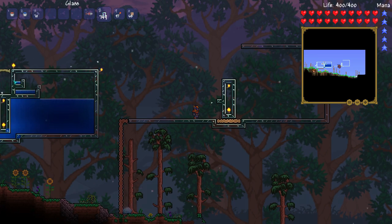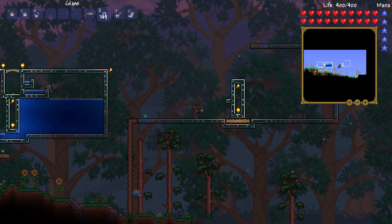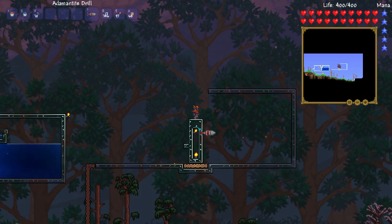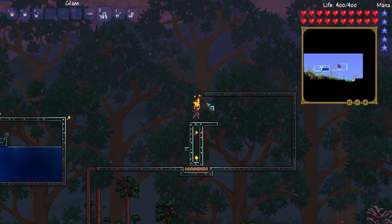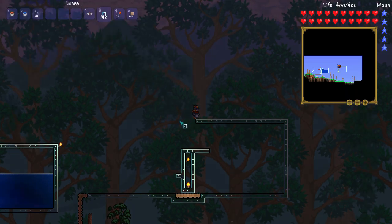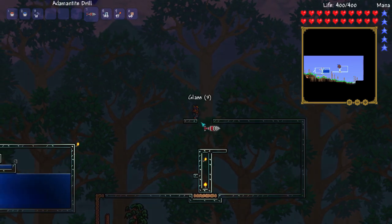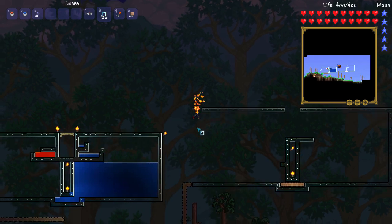There's going to be four blocks of space right here. When you're up on here this isn't going to be enough space, so I'm going to build up and across just a little bit. Make sure this is built out to where there's space, then you're going to want to put platforms right here so you can get in very easily. Since I don't have any platforms anymore, I won't put them there.